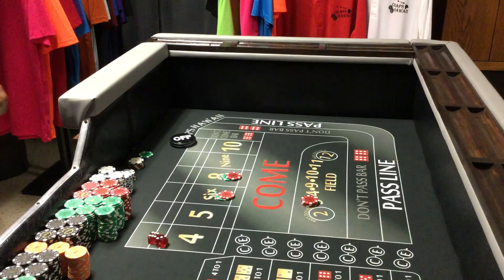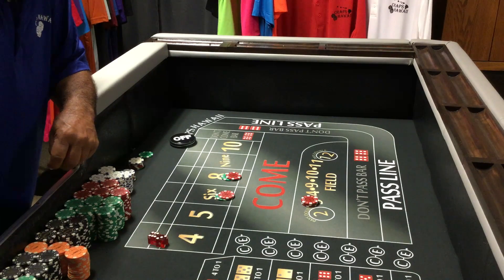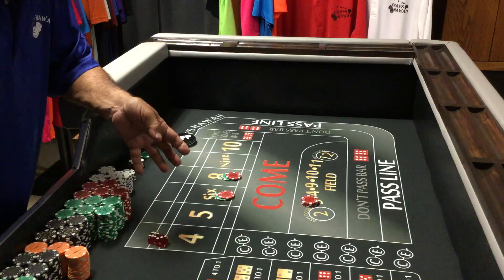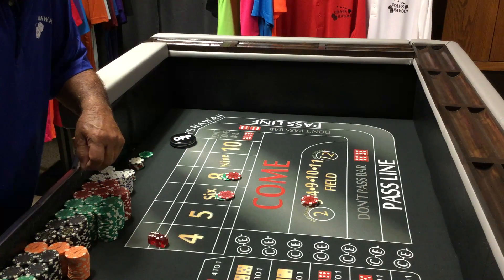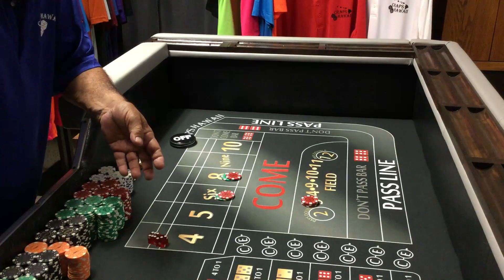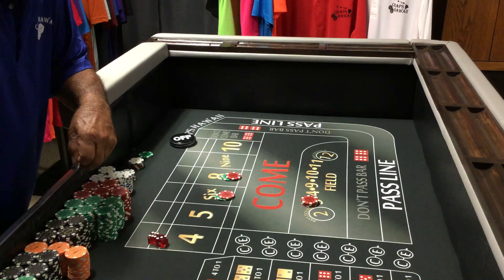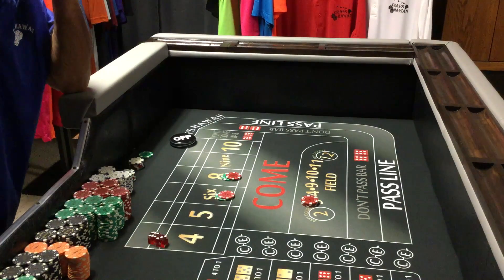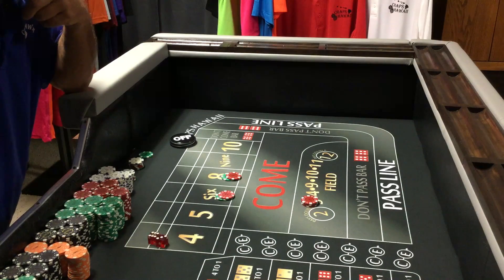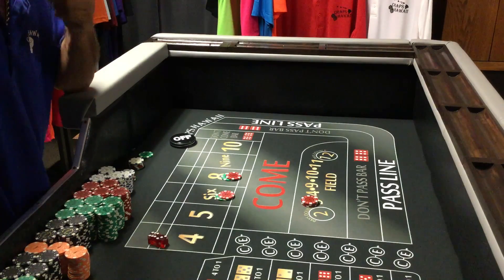Welcome back to Craps Hawaii. In today's lesson — more of a tutorial — I'm showing you the Easy 75 setup. Like I told you in other videos, this Easy 75 setup is like a base and you can do other options from this base. I'm not gonna do much throwing of the dice because this is just an explanation of the options you can do.